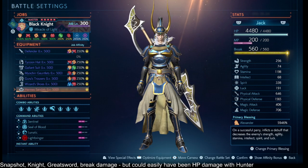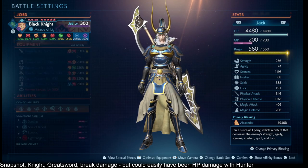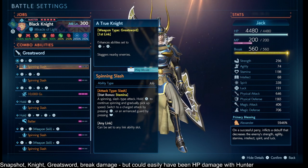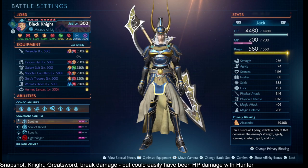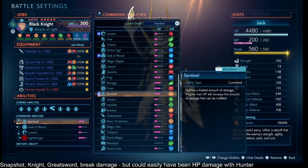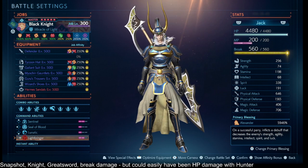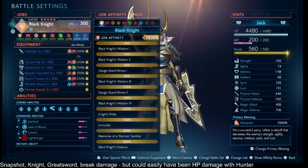Also have an Ifrit Badge, using the Hermes Sandal during Lightbringer. Forgot to actually put my Blessing on. Spinning Slash is on my first link, because that's the one I'm going to be doing. And then I'm using Sentinel for survival, Seal of Blood for mobbing or enemy waves, Lunatic for the speed, Lightbringer for survival.